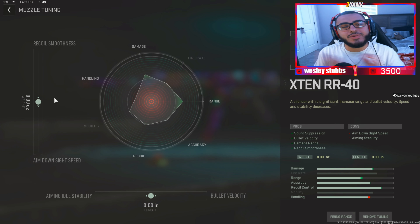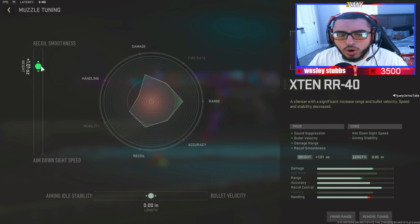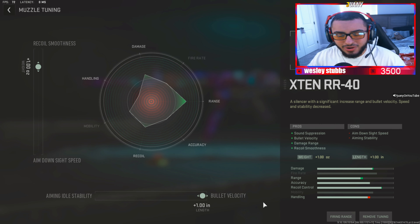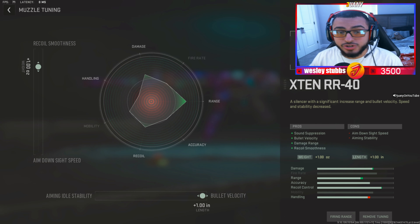For the next attachment, the X-10 Silencer — go ahead and put that recoil smoothness up to just a 1.0. I don't want to hurt the gun too much. And make sure you max out that bullet velocity. I know a lot of you guys are seeing the handling in the red every time, but it's okay. You've got to trust me on this one, guys.